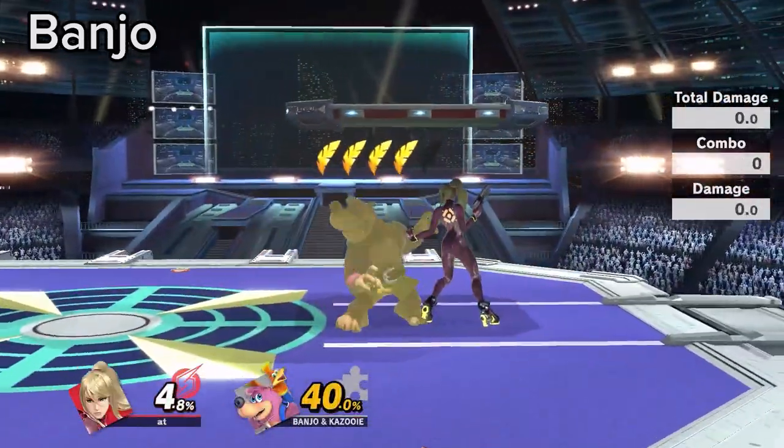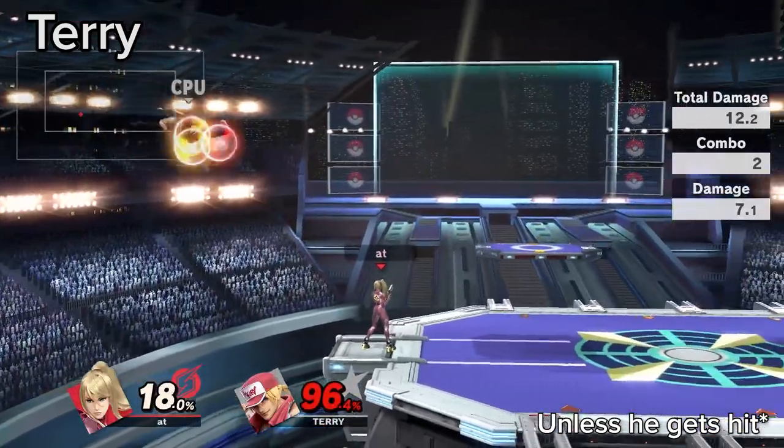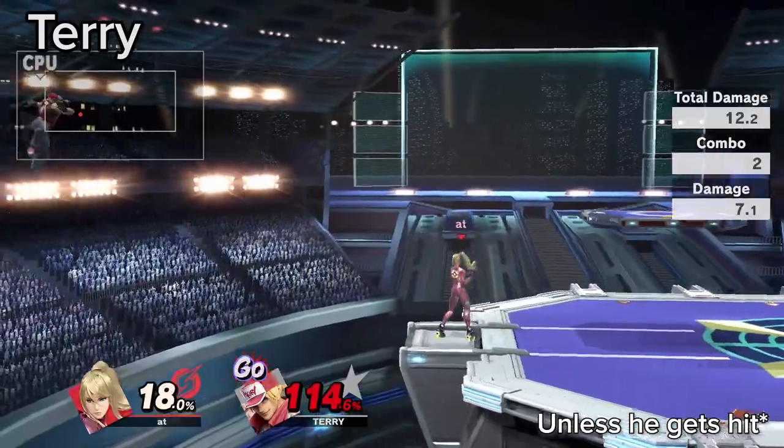You can grab Banjo through Wonderwing. If Terry uses Crack Shoot in the air, he can no longer use Burning Knuckle until he lands. Use this information when positioning to edgeguard.